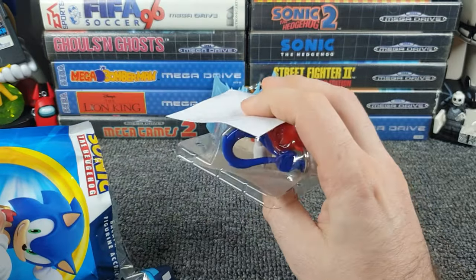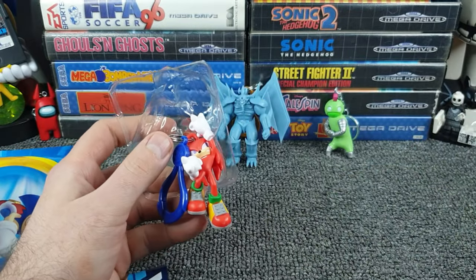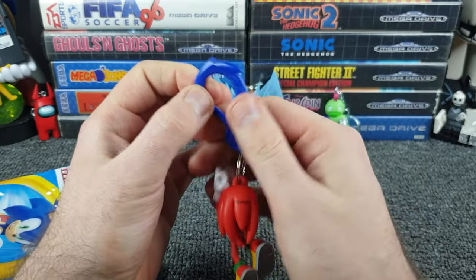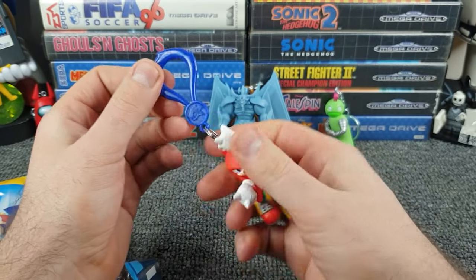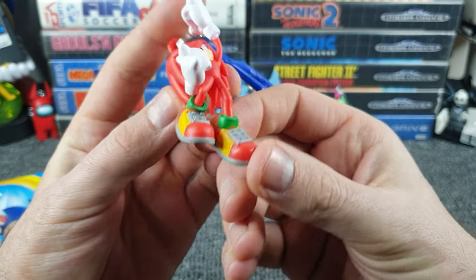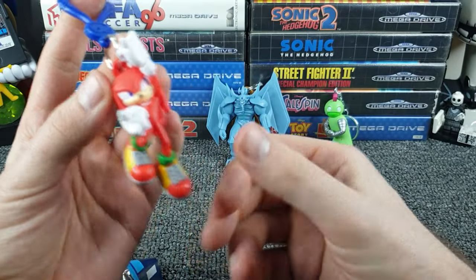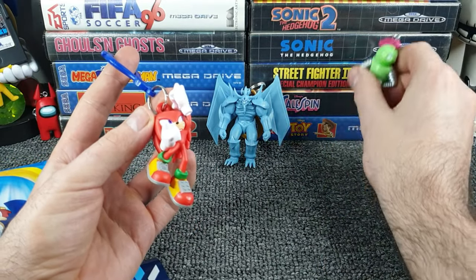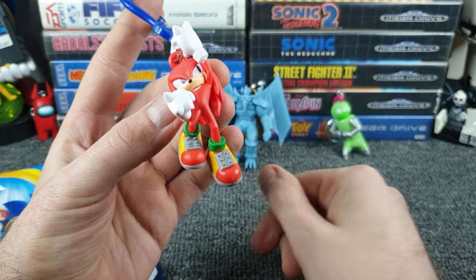They've put a bit of cardboard around it — it looks like it's Knuckles. Quite happy with Knuckles, I do like Knuckles as a character very much. It's got a bit of weight to it so the figure feels like quality. I'm always a bit worried about these plastic hangers feeling cheap and nasty — why not just give us a metal ring, a proper keychain? But that's not the worst — that feels like it's got a little bit of strength to it. Ironically the only one on a proper metal key chain is the actual cheap and nasty footless toothpaste-shirt-wearing thing.